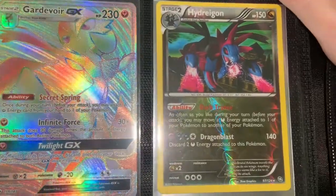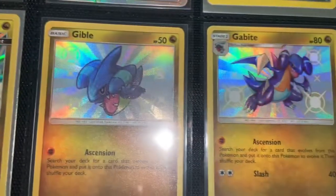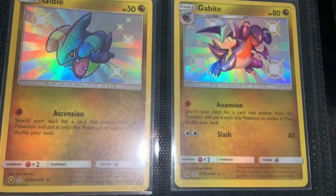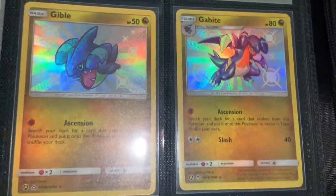Hydreigon Reverse Holo Rare — I like dragon types a lot, that's why I kept it. Altaria-cross Mahalo card. Now we're getting into two shinies — Gible and Gabite, both from the shiny vault subset. Very awesome cards to get.